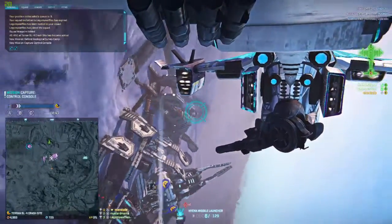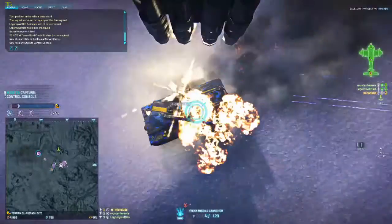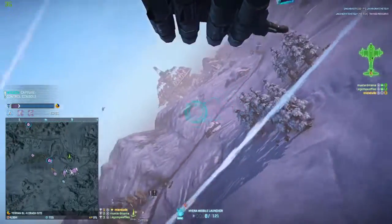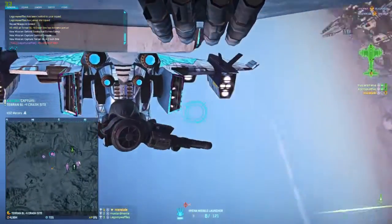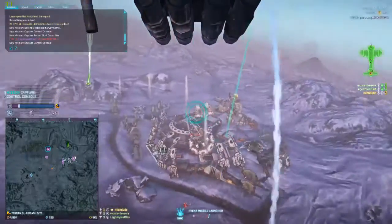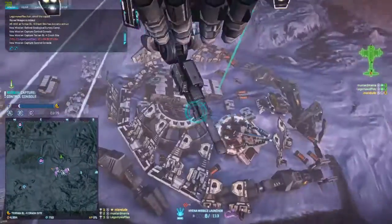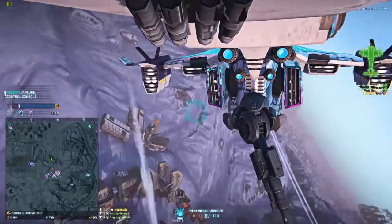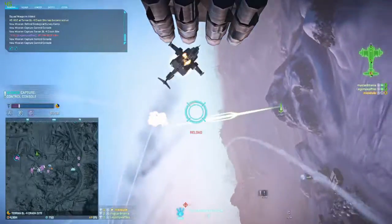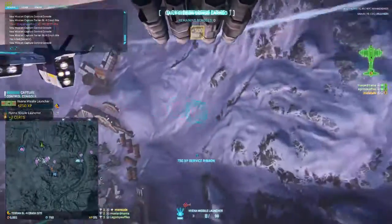The most recently changed tailgun at the time of making this video is the Hyena. The cone of fire got smaller, lock-on distance is now equal to Coyotes, and it is no longer affected by stealth. The weapon has gotten some really nice buffs that take it from total garbage to usable. For now I'd say it's solid — it can be used to hit armor and infantry, but its main use is for anti-air situations, especially versus ESFs because of their low health pool and the fact that the Hyena has no drop-off since it's an explosive round.